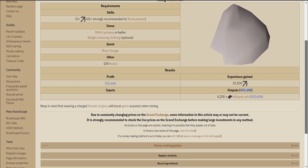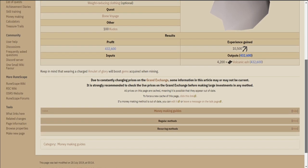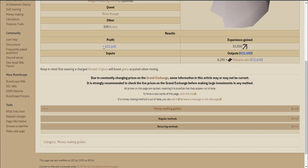For this money maker you will need at least 22 mining, a mithril pickaxe or better, some weight reducing clothing, the completion of Bone Voyage, and 100 kudos.